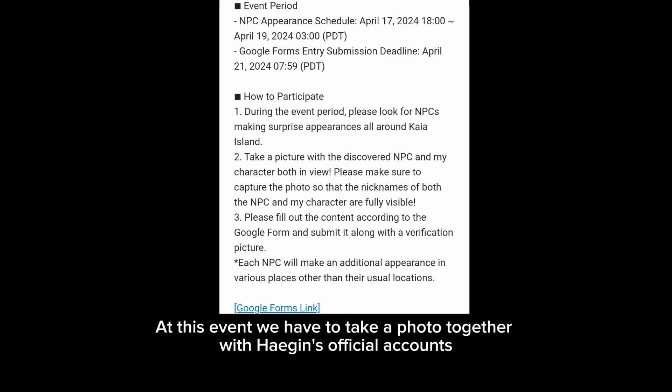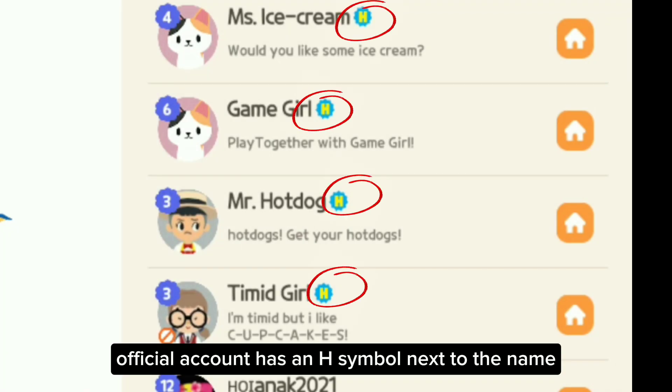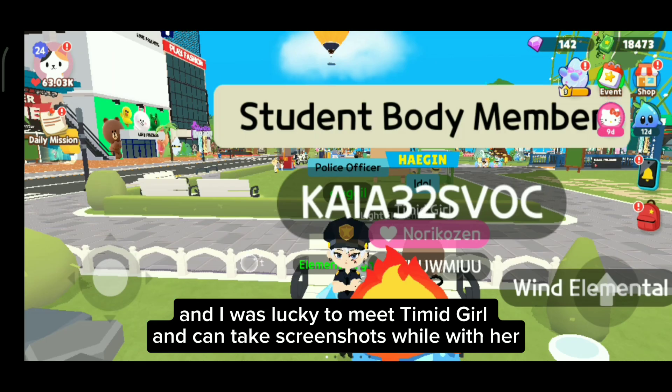At this event, we have to take a photo together with Haegin's official accounts. During the event, they will appear all around Kaya Island. The official account has an H symbol next to the name. I was lucky to meet Timid Girl and was able to take screenshots while with her.